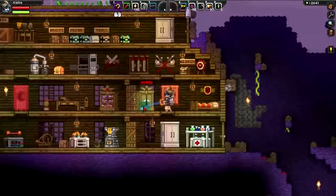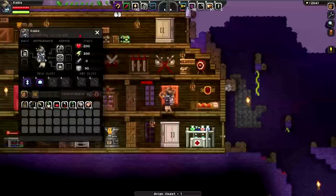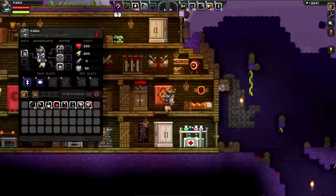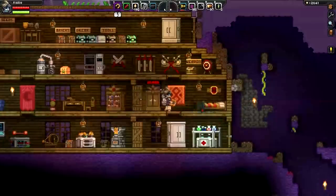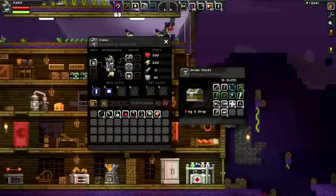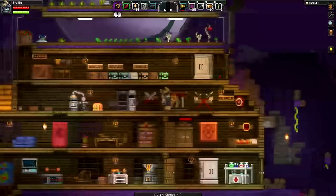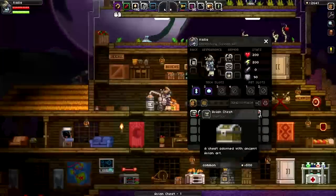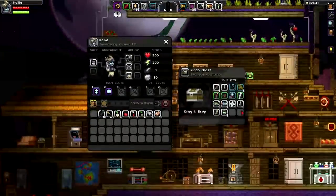Another mod that goes pretty well with being organized is the Persistent Containers mod. This mod allows you to keep all of the contents of a chest inside when picking the chest up. This means you no longer need to deal with the overflowing contents of a broken chest filling up your inventory when all you really want to do is move that chest from one room to another. This is unbelievably helpful when relocating your base. As an added bonus, I can confirm that it is in fact compatible with the Placeables Overhaul mod, which made me very happy.